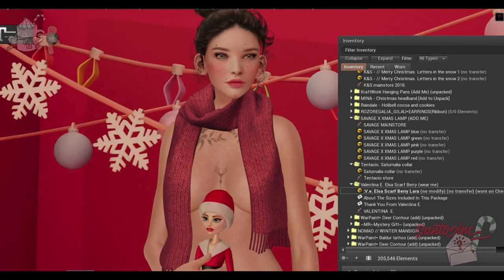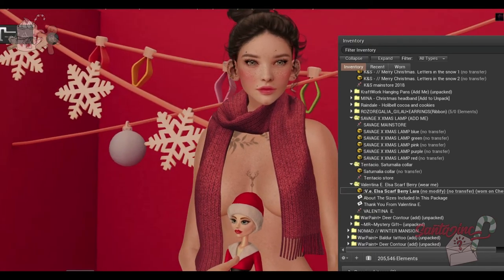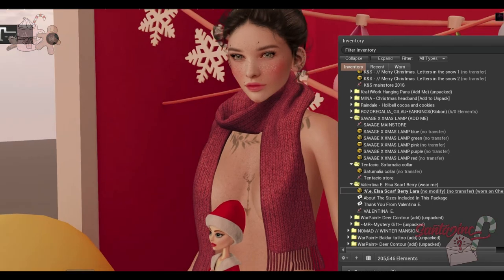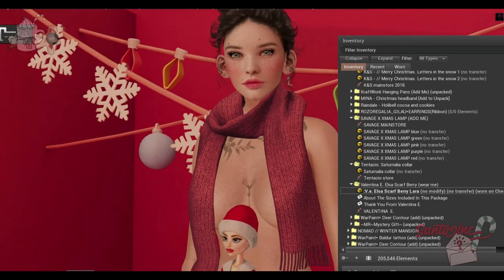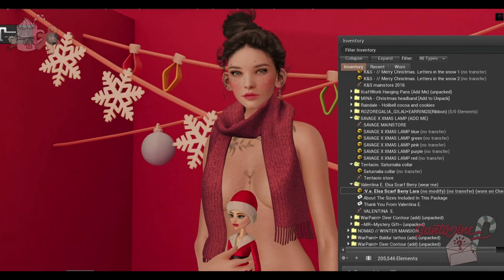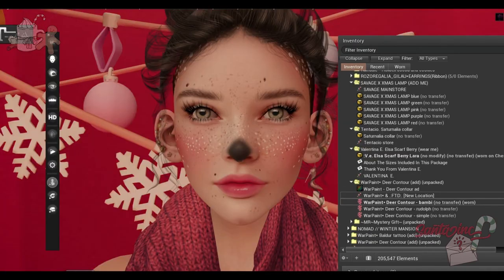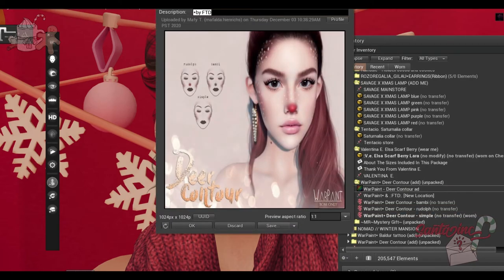We have a scarf from Valentina E — the Elsa scarf in Barry. This is for the Maitreya Lara body only and it fits really well. I took off my dress because it was clipping, but I'll put it back on after. We also have Warpaint deer contour, which comes in three different types: Bambi, Rudolph, and simple — just a simple contour for the cheeks. Very cute.